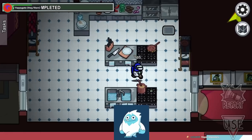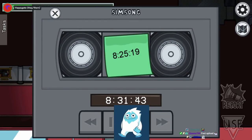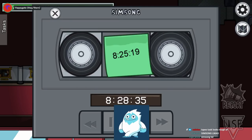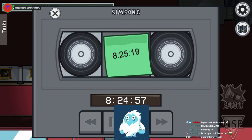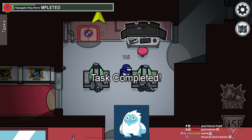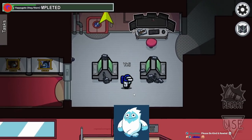There's a connecting area between kitchen and security. This is the tapes task. You'll have a number here which is a time — 8:25 in the tape, so you're looking for 8 hours, 25 minutes, 19 seconds. All you have to do is press these buttons, fast-forward until close, hit the play button, pause it at the perfect point, then hit the stop button and the task is complete. It's kind of confusing when you first do it, but you just have to master the fast forward and rewind buttons.